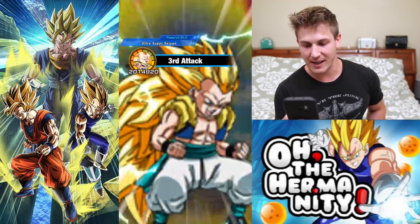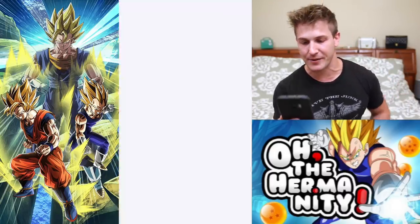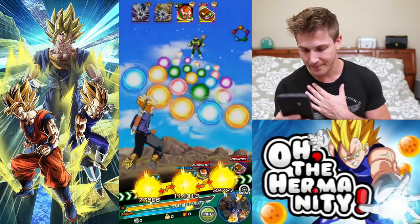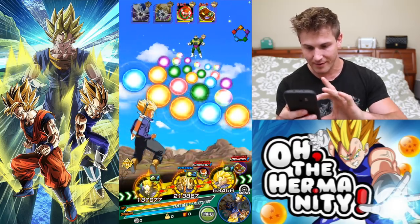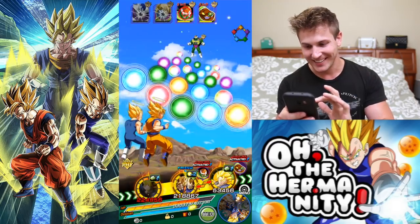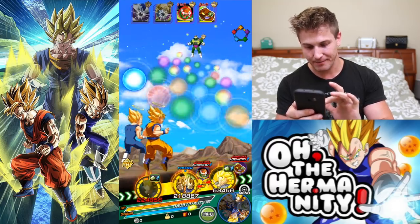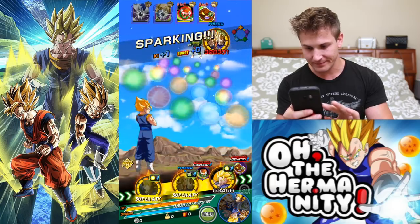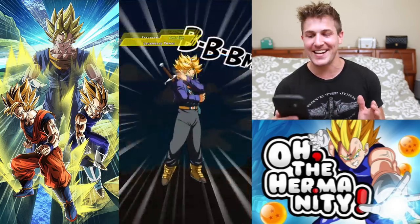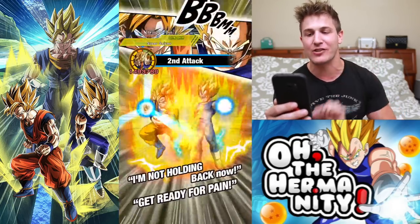Now we're gonna waste a Gotenks super attack on Thausar — that sucks. It would be nice since my Gotenks is rainbow, maybe we'll get lucky and get a double super attack too. You're already dead, we knew that. We gotta be careful — we want to at least get a super attack launched. Don't Dokkan! Let's see... I'm gonna be so mad if Naze has a sliver of life left and we have to watch a Dokkan attack. I'm gonna be so pissed.